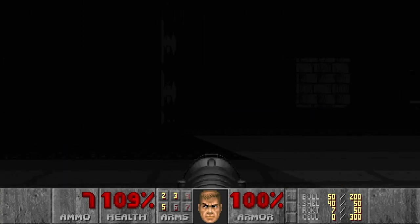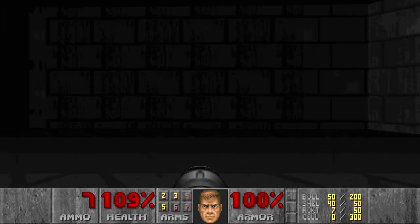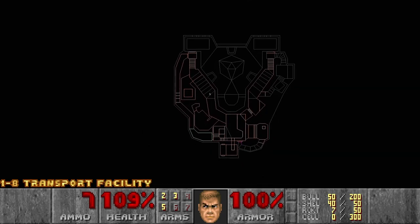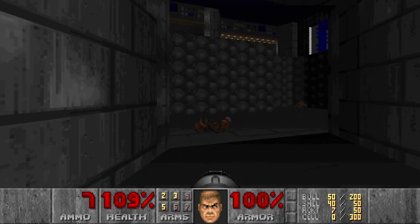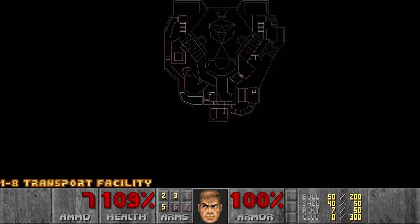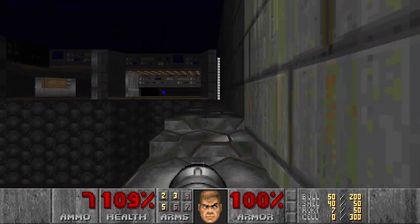Then let's go and check the other side as well. There should be something here, or maybe this entire area opens. It looks like it's outside. So let's go up and check the other secret as well.